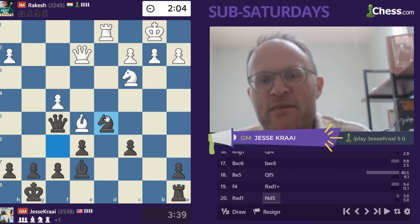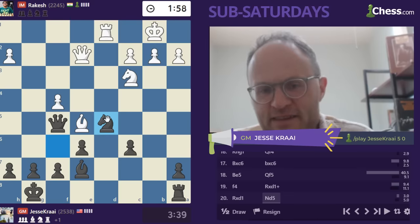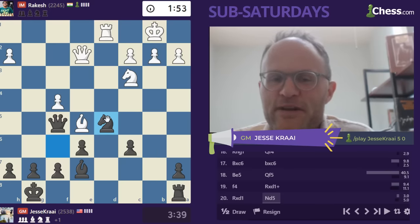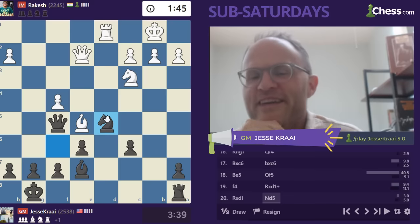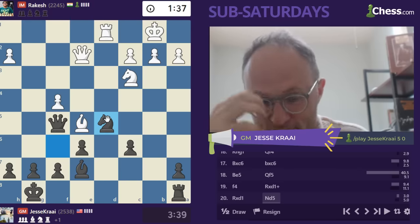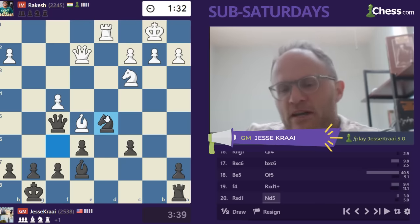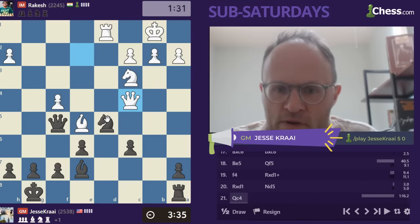Maybe Rakesh is listening so I shouldn't tell, but on Queen A6, I could play Queen takes C2 check. That's the kind of move you see if you've played too much Puzzle Rush. It wouldn't necessarily be the greatest move because my knight would be displaced on A6, but it sure would look cool. Are you going to let me do it, Rakesh? He's kind of in a bad spot here. I'm going to announce that I got a potty break coming up. I've been drinking too much Spindrift. Queen C4. Good move. Alright, let's go Rook C8.